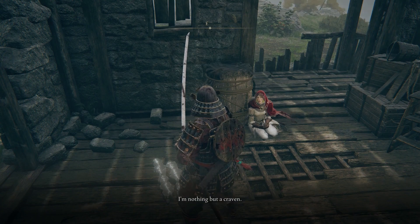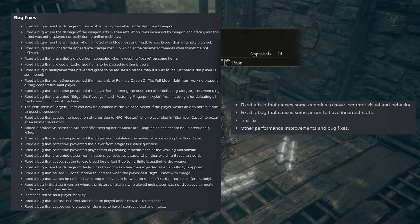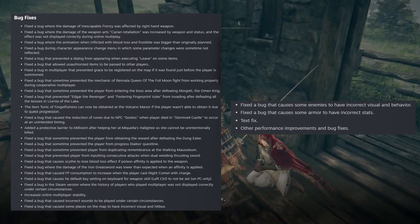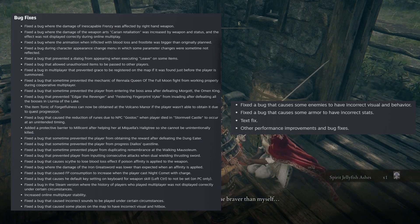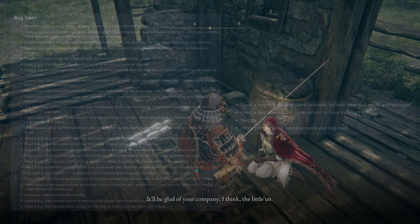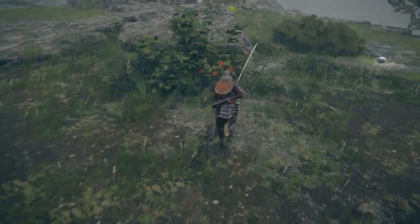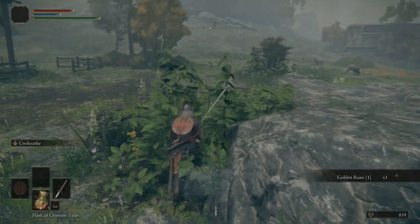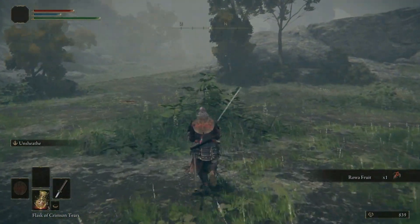In terms of bug fixes, here are a few major ones — there are also a lot more on screen. They fixed the bug that prevented players from duplicating remembrances at Walking Mausoleums. It fixed a bug where some armor had incorrect stats. It fixed a bug that caused some enemies to have incorrect visuals and behavior. They also increased online multiplayer stability. It fixed the bug that prevented players from inputting consecutive attacks when dual wielding thrust swords. And it changed something with the stealth mechanic of the Rivers of Blood katana — it didn't change the damage, it's still really good, but something about the stealth was changed.